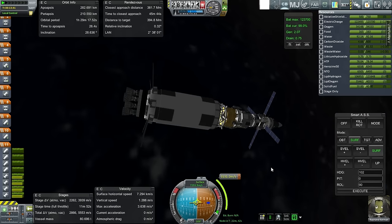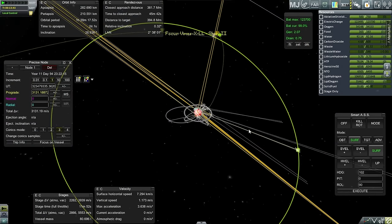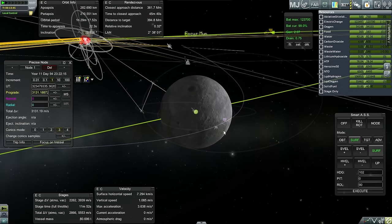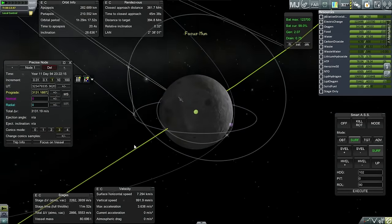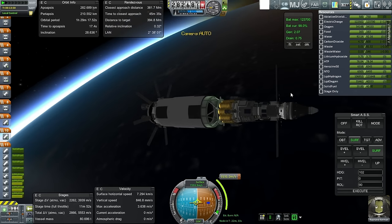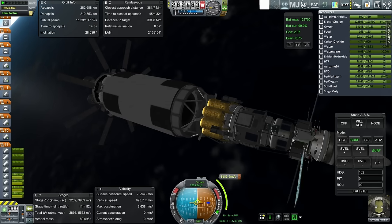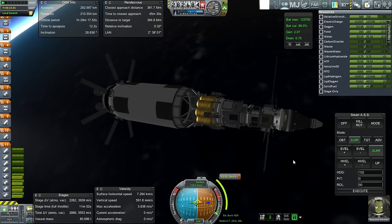I've already plotted the translunar injection. I do not have it at a complete free return trajectory but we can easily fix that if we need to. If we focus view on the moon you'll be able to see our approach — that's a decent approach by any estimation. The far side of the moon is properly lit so we'll probably want to land over there, which is fine since we do have a Kerbal on board. The rendezvous with the return capsule will have to happen in communication with Earth because we want the return capsule's probe core — buried under all the solar panels — to have communication so we can use it to orient that portion properly.